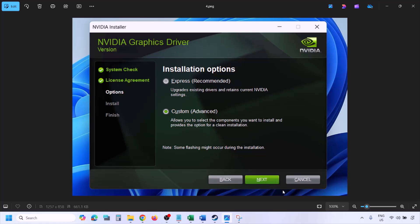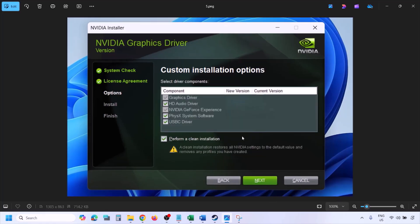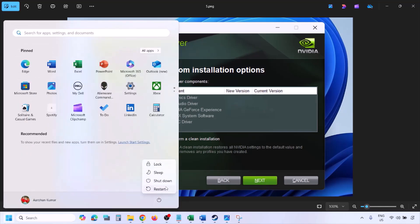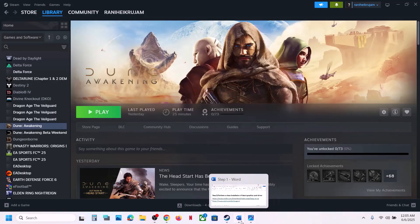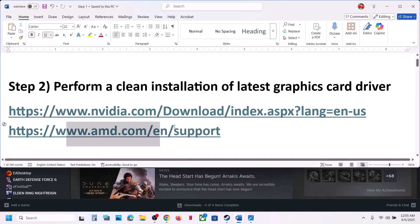Put a check on the box which says 'Perform a clean installation', then click Next and let the installation complete. Once done, restart your computer and launch the game. AMD card users: go to the AMD website, select your graphics card, install the latest driver, restart, and launch the game.